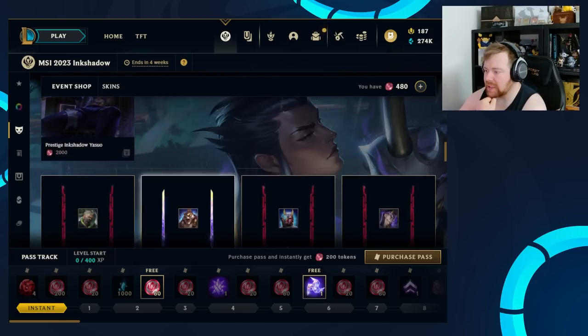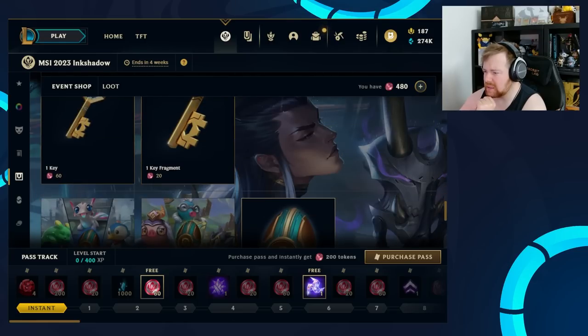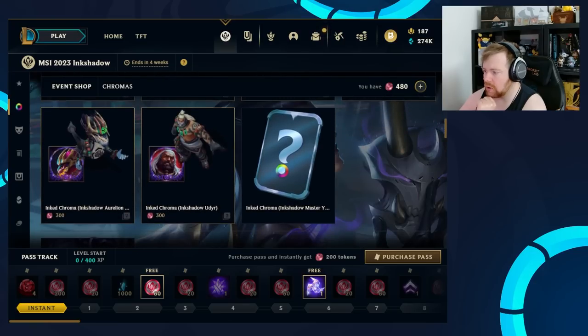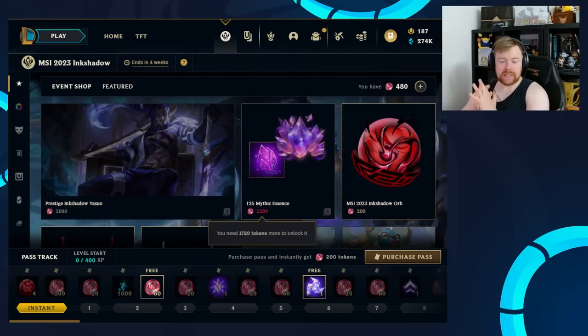On the initial release, Yasuo is the Prestige. The next Prestige is Master Yi — is Master Yi getting the Prestige skin? Yeah — Ink Shadow Master Yi Prestige, I think. So Master Yi's getting the other Prestige skin.